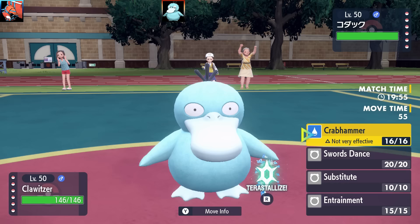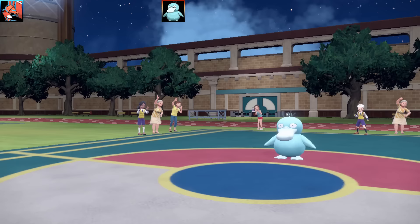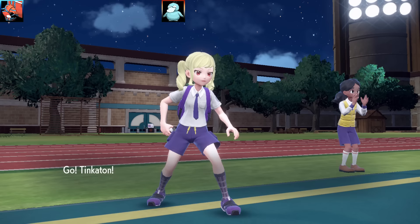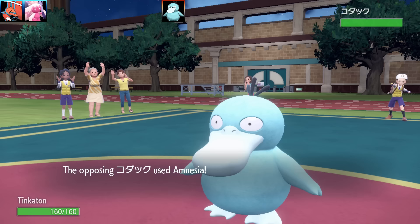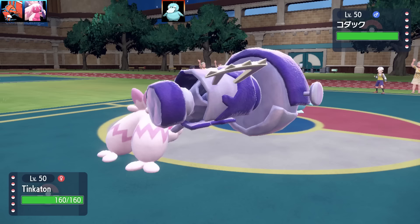I've got four battles today. The first one — I don't know who this is against, maybe someone could translate for me. This is a battle on the Poké Portal, and we've got a Psyduck leader. So we're going to lead with Clawitzer here with Crab Hammer, Sword Dance, Substitute, and Entrainment. I'm going to be swapping out and going into another Pokémon, because I don't know how much damage I can really do to that.